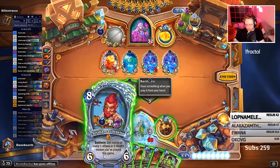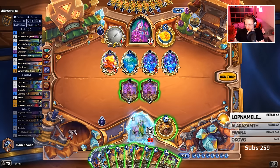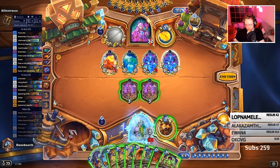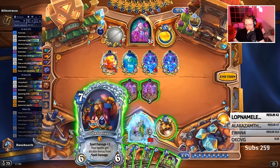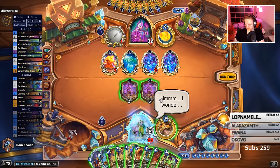If I take the spell damage one now with the Geppetto, it gives me 1 cost here. Then I go 1, 2, 3 — hit this, hit, hit, hit. Yeah, that would be lethal, right? I wonder.